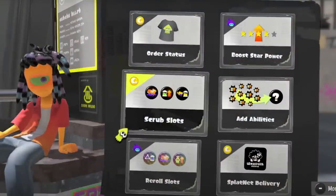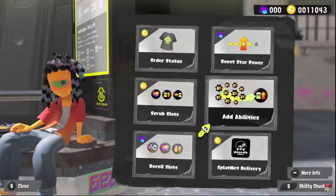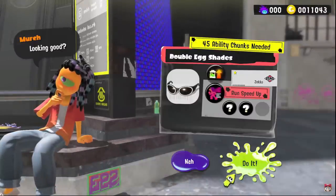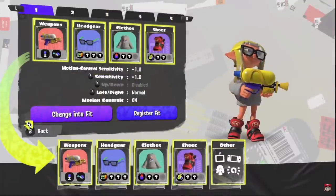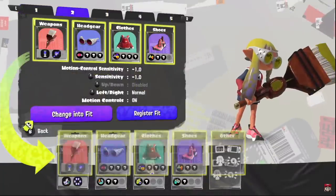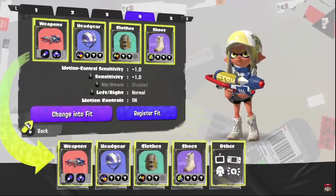Re-rolling gear is still a Sea Snail thing. Now you can do something called Boost Star Power — the way star power works is you can go above three stars up to five, but it won't give you more slots. Instead, you gain more experience with the gear and can get chunks faster. Adding Abilities is the new one which can finally change the main ability — thank god. You can also save your gear sets to your specific weapon so you can easily change into your favorite sets.